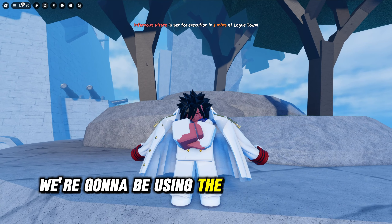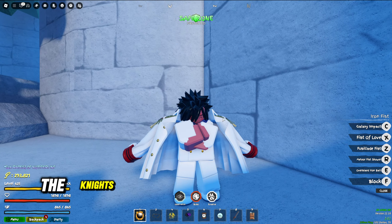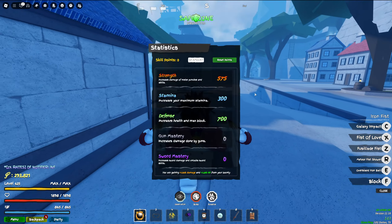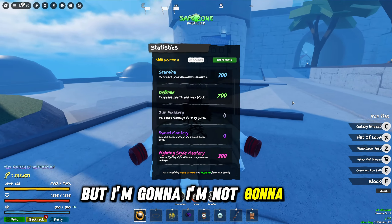In today's video we're going to be using the Iron Fist fighting style in PvP. Since Iron Fist scales with strength, we're going to be using the gauntlets along with Iron Fist. These are the stats I'm running: 575 strength, 300 stamina, 700 defense, and 300 fighting style for Galaxy Impact.